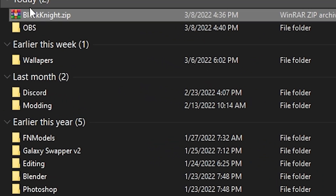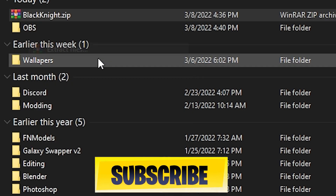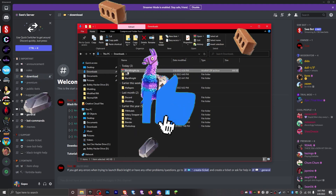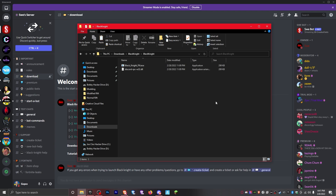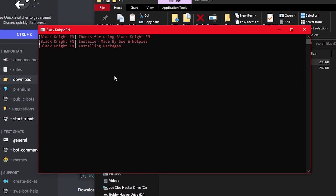What you want to do is install Black Knight FN. And you'll want to extract the file. Just extract the file, and it'll essentially give you this file. It's as simple as pie — just run this file and go through this entire process.